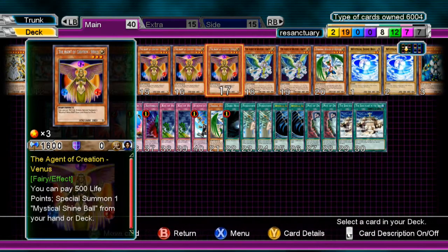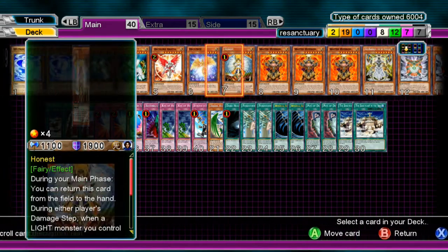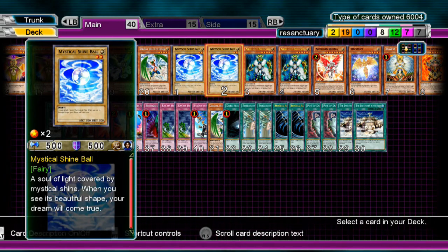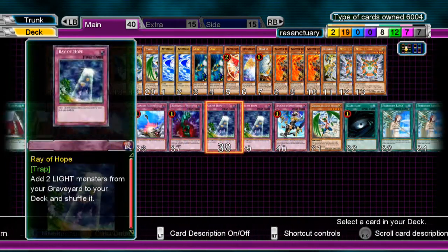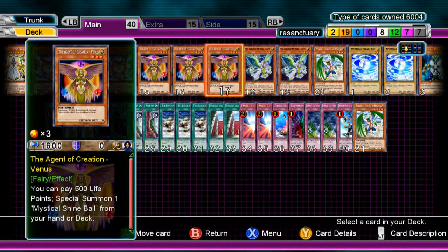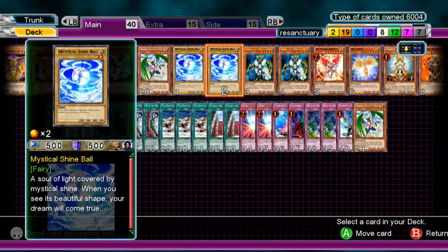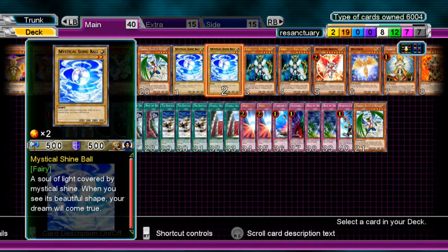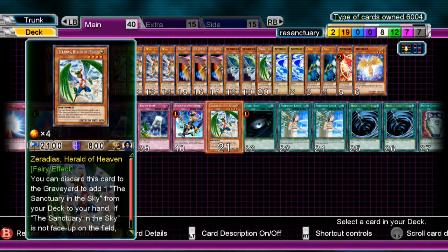Just make sure you get the Shine Balls from the deck first so that even if you get Effect Veiler'd it doesn't matter much. Because if you only have one and they get rid of Venus, you can tribute one of the Shine Balls for Air Knight Parshav and do some shenanigans anyway. You bring out Hyperion right after, so you don't really go minus. You can also bring out Parshav on top of the Mystical Shine Balls — that was another plus. You can use Shine Balls as tributes to get Parshav out, which adds even more to the Valhalla plays.